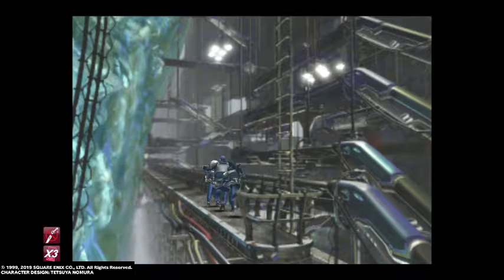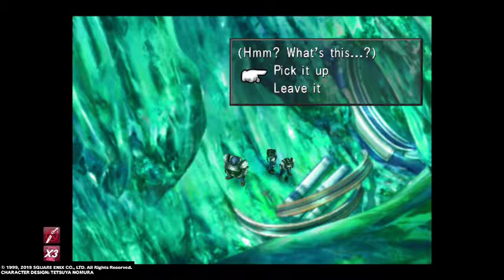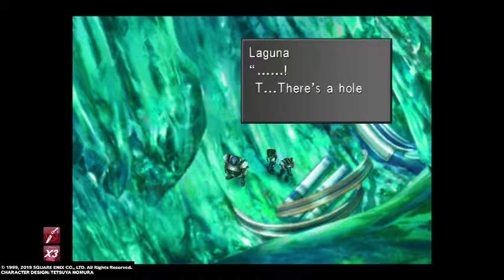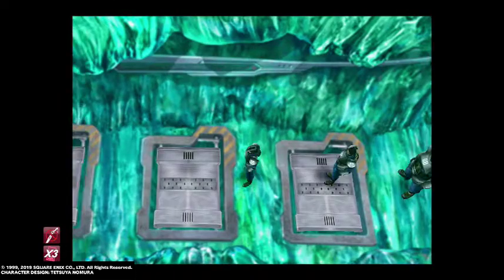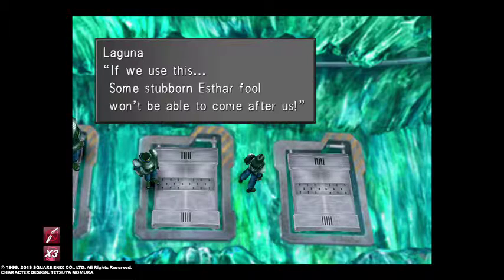'That last battle we had doesn't really count as exercise. What? Did you say something?' 'No.' Right, so our first stop leads us here. You can't actually see the item on the floor but yes, we want to pick it up. 'I feel a draught on my butt - there's a hole in my back pocket.' So Laguna's dropped the key. Now we're going to make our way through into the next area and we're going to tamper with this middle one first of all. If we use this, the stubborn ether soldiers won't be able to come after us.